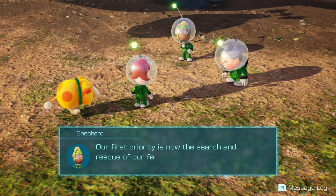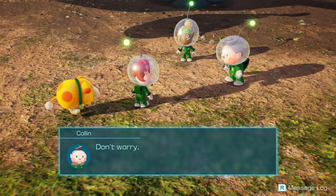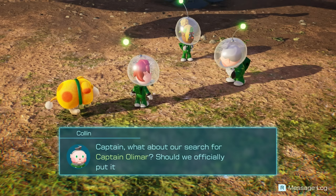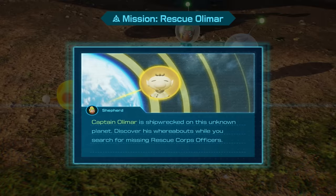Our primary mission — the rescue of Captain Olimar — has run into some roadblocks. Our first priority is now the search and rescue of our fellow rescue officers. Zach Scott, Ochi — fly to the area where our radar picked up those distress signals and track down our missing personnel. Colin and I will remain with the ship providing direction and guidance. We'll be available via the SS Shepard's wireless communication at all times. I wouldn't typically assign so much responsibility to a rookie, but after seeing you in action, I know you can handle it. Copy that.